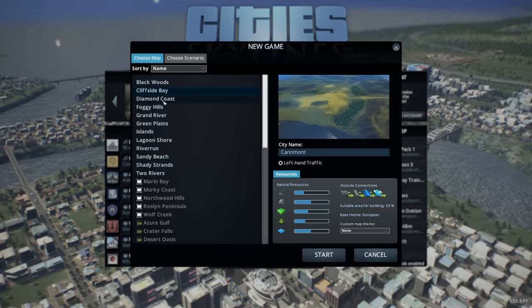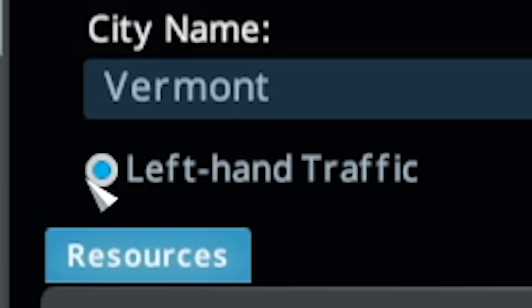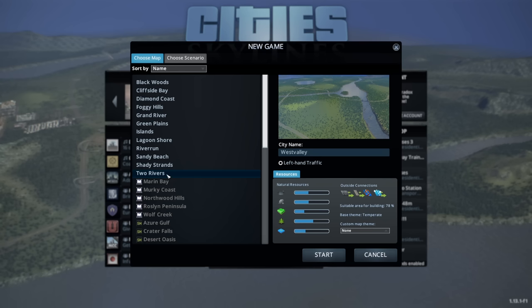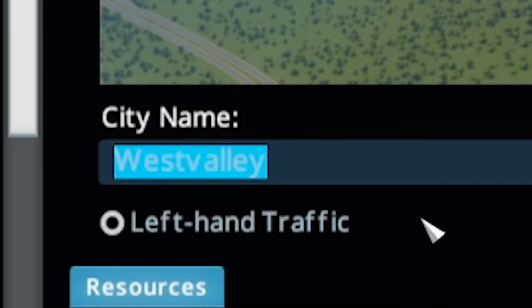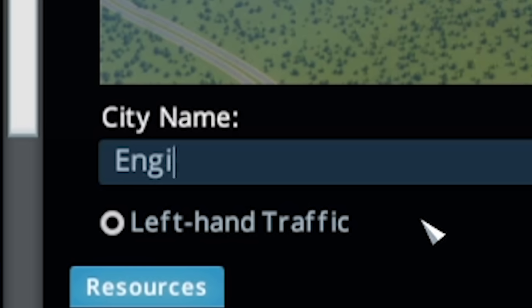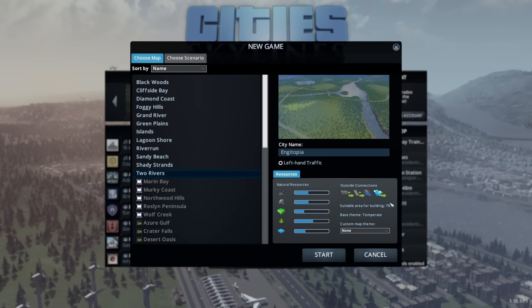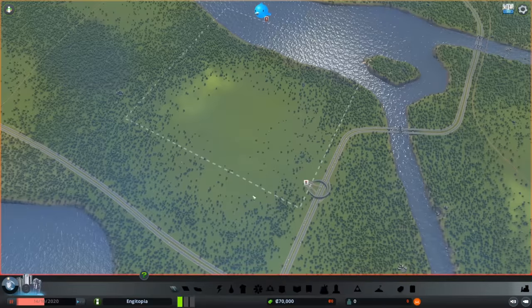As we work through, I'm going to be talking about how it compares to real life. To start with, let's pick one of these simple starter levels. Oh, you can make it left-handed traffic - I can make it British! I'll leave it American. I'm going to be starting on the Two Rivers map, and the city name... it's my first ever city, what can I call it? Engitopia!